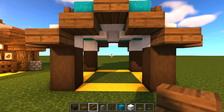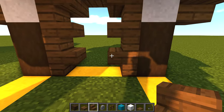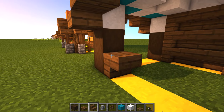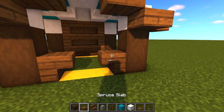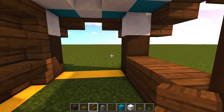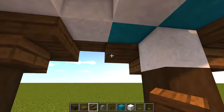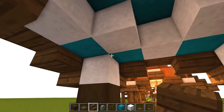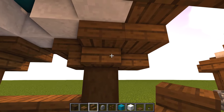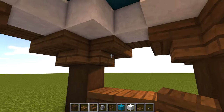Head to the back of the tent and place three stairs going up and three stairs upside down on the other side, then a normal stair in the center. On the front, place one stair there and one stair there - make sure they're upside down - and one in the middle. On the inside, put a stair upside down on all of the edges. On the corners where you can see that white concrete, just cover it with a stair - stairs on this side facing towards each other, facing away on those ones, and the same on these ones.